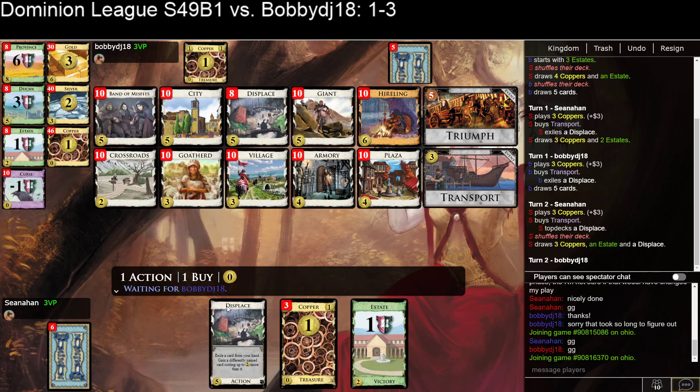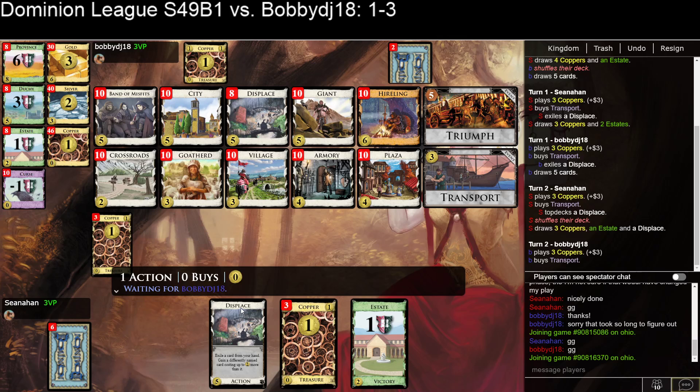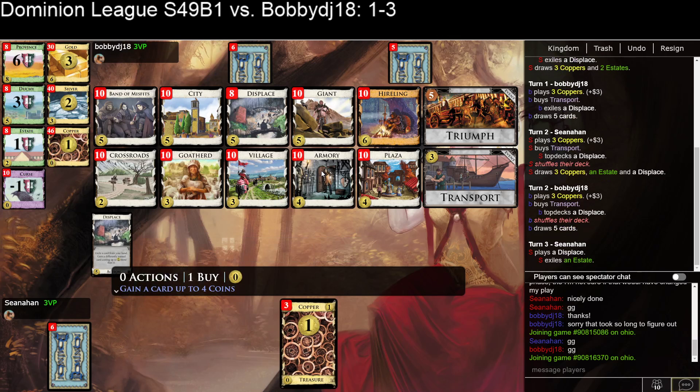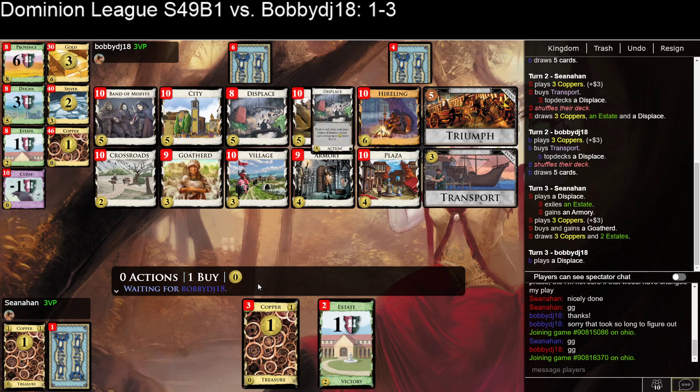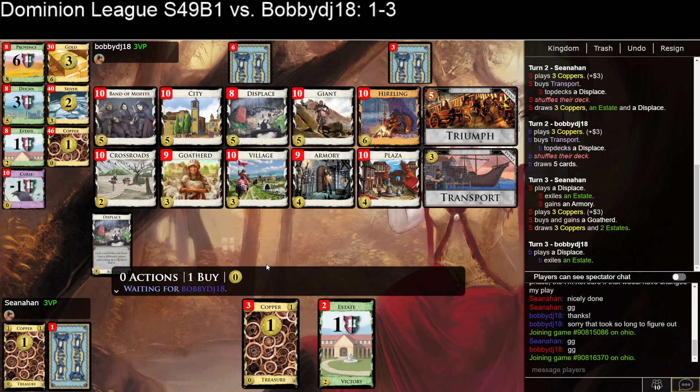I don't think it makes sense to displace again. I think I'm just going to take Armory Goat Herd here, and then grab a village or plaza next turn based on how much money I have. Armory is going to gain a bunch of villages and plazas and stuff. That lets us do the displace stuff. And then eventually cities will activate at some point.